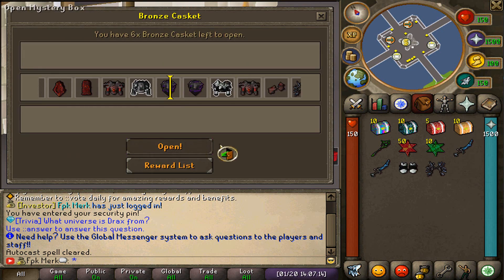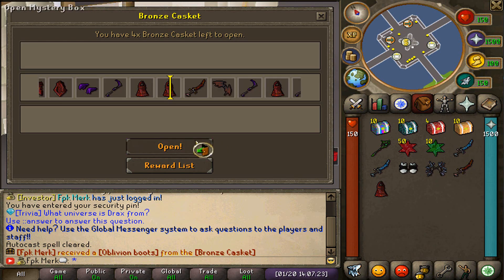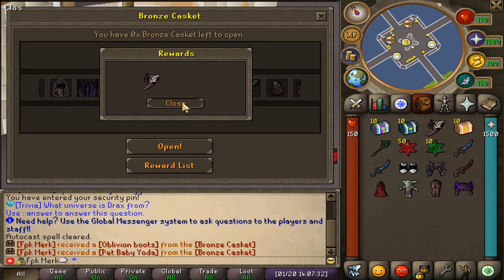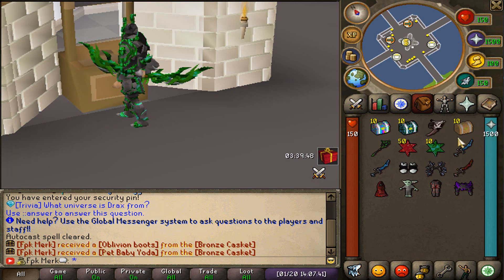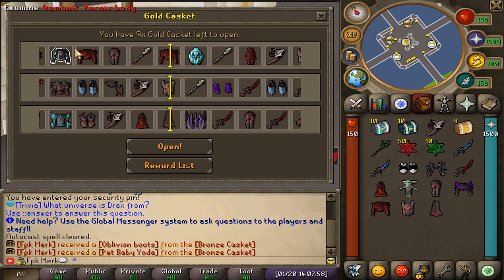Let's open up all the bronze caskets and see what we get: oblivion boots, psionic wings, insidious reaper, demonic virtus mask, pet baby Yoda, shadow lord blade body, and third age spirit shield. Now let's also see the gold caskets — we just got three items at once. There are literally three rows and you can get different items from each row. The updates that Genesis comes up with are next level.